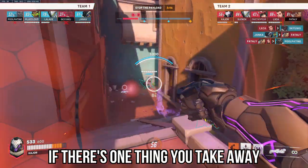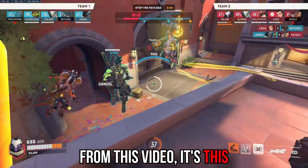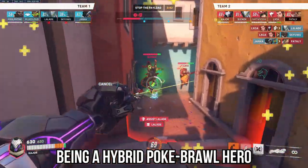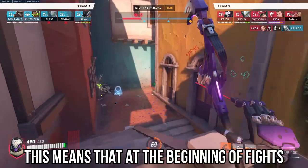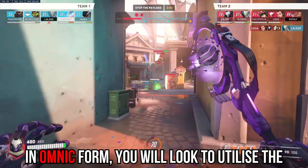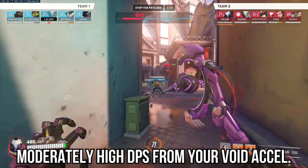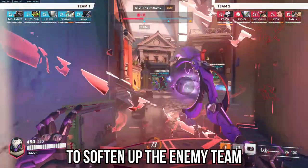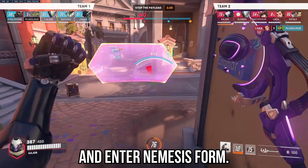No intro, straight onto the guide. If there's one thing you take away from this video, it's this: unlike Kiriko, Ramattra is a fairly one-dimensional hero, being a hybrid poke-brawl hero. This means that at the beginning of fights in omnic form, you will look to utilise the moderately high DPS from your Void Accelerator to soften up the enemy team, and then look to close the distance and enter Nemesis form.